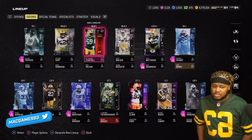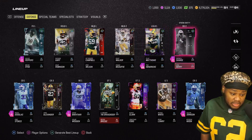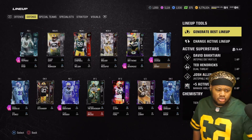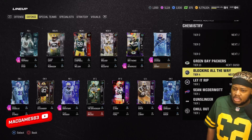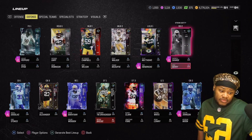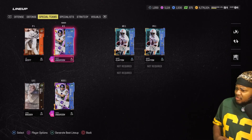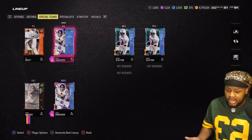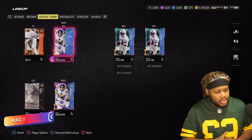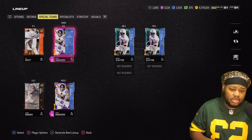My receiving core is my receiver core — no extra people added. The only addition to my DBs is Calvin Johnson because that card is fire. We are indeed still 50 out of 50 Packers. We were able to pack Gary Anderson — really love this kicker. If your game lags when kicking, you need the Gary Anderson man. Slow kicks for over 45 yards and lower than 45 yards covered.